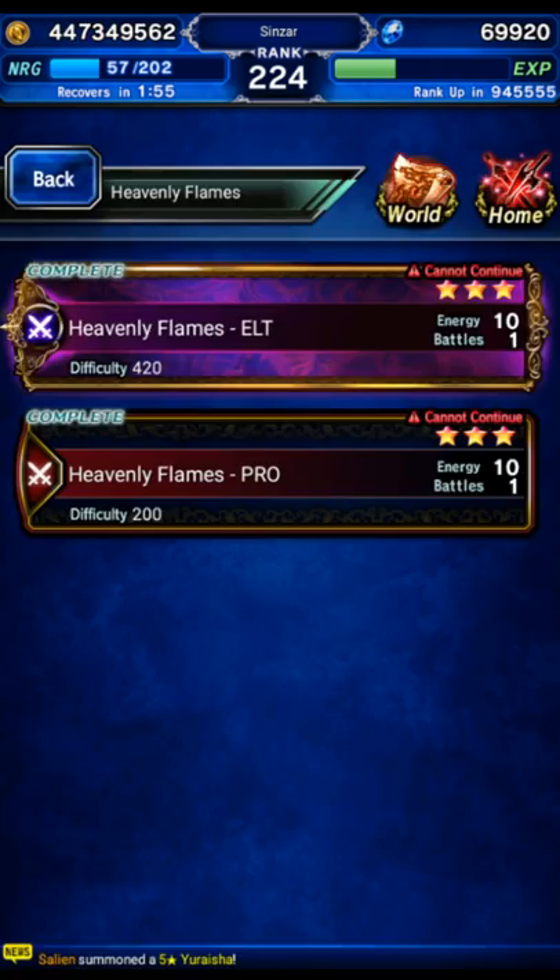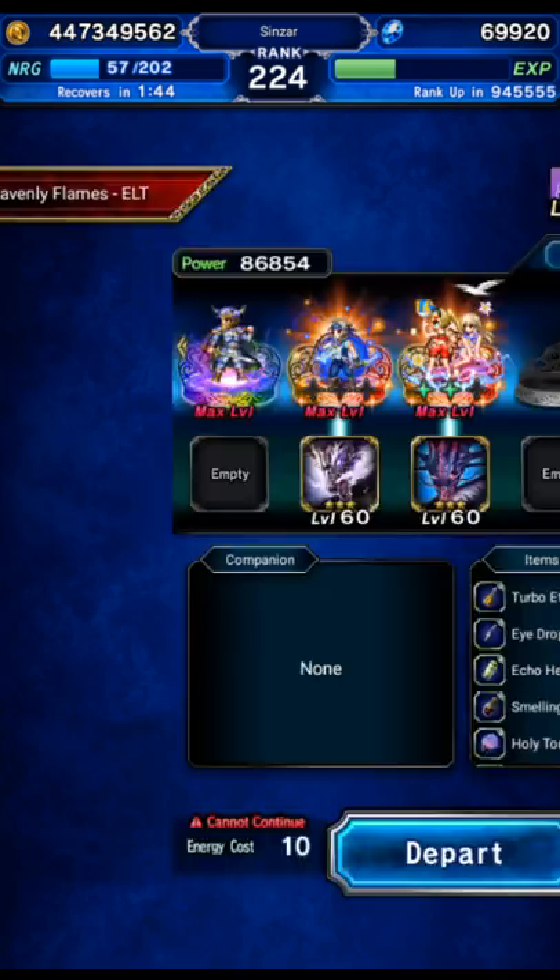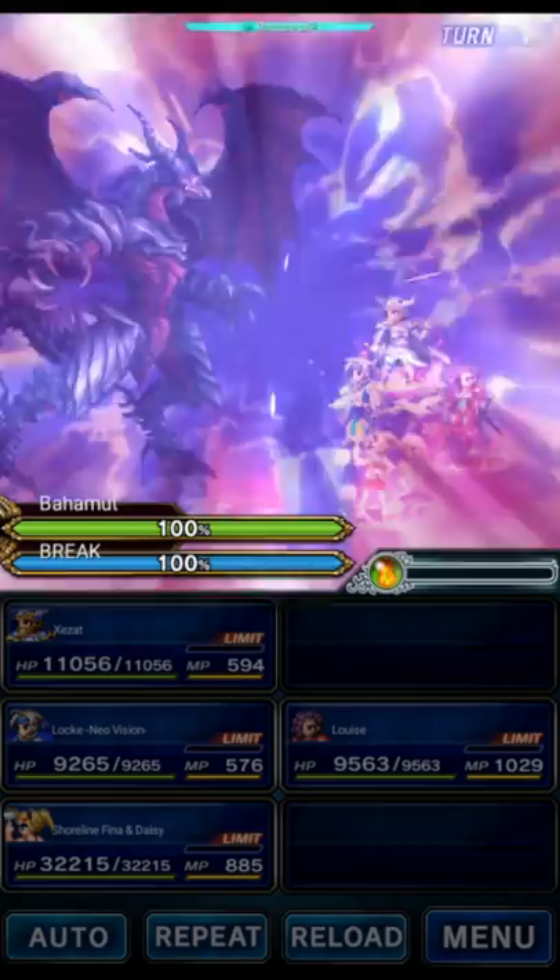Hey guys, we're going to be doing some challenge runs. This time we're going to the hard mode of the Bayman trial for all missions, and we're going to be taking a four-man team with just Louise as our damage dealer. Let's give it a go and see if Louise can just nuke this guy from orbit. We're going for a one-shot clear.